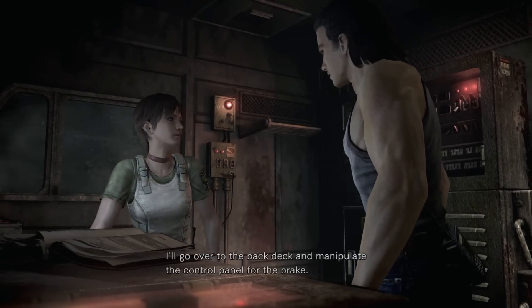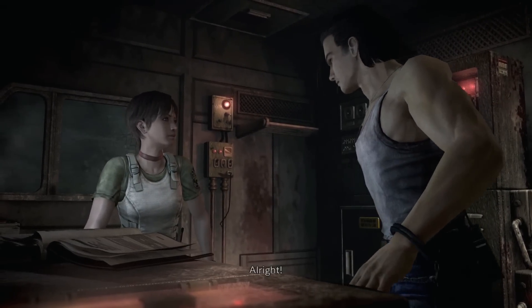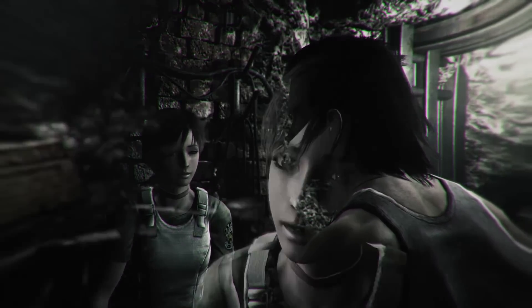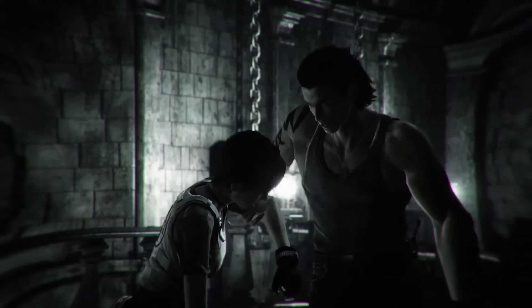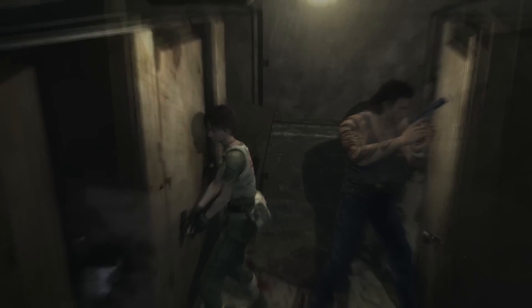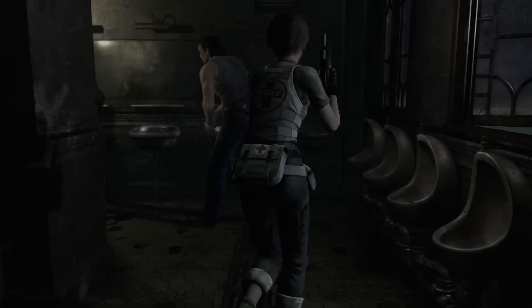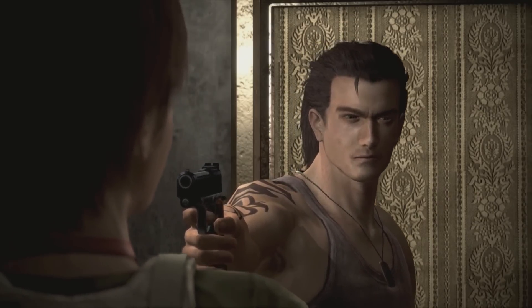Soon enough, however, Resi Zero adds a partner character: escaped convict and professional bad boy Billy Cohen, who may or may not be a mass murderer. Did you kill 23 people? I'm not going to judge you. Maybe you should, Rebecca? That seems like the kind of criteria on which you could definitely judge people. Anyway, you can switch to Billy at any time in a feature that was known at the time as partner zapping, because it was the early 2000s. Back then, people probably also thought Billy Cohen's tattoos were cool.